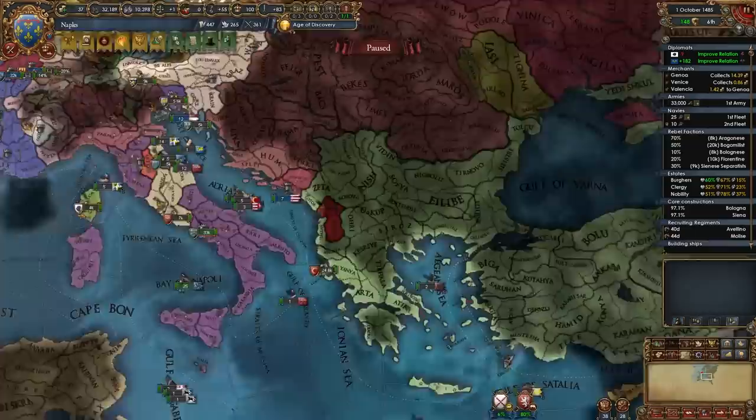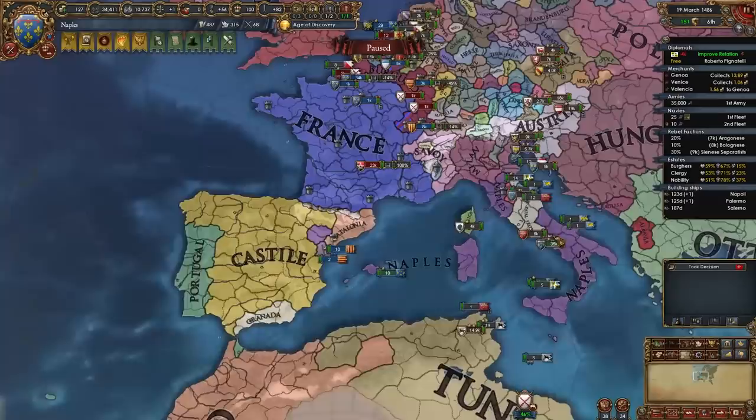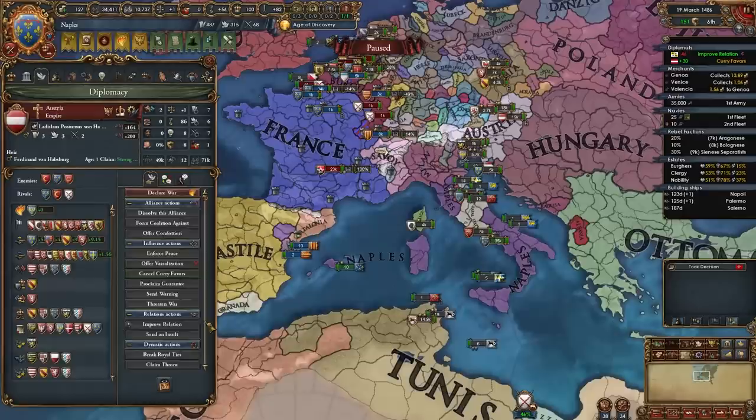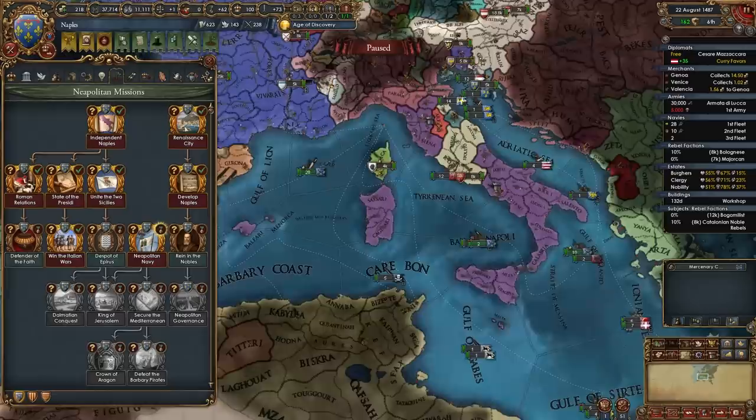At this point I can see that Austria is allied to Castile, and I do want to fight Castile — France would help me. The reason is of course to get Valencia's cores back. Let's check the favors with Austria — I have 30, so I'm going to spend favors with them to make them break their alliance with Castile, so I can go ahead and declare on Castile with the help of France. Once you get 20 galleys, you will also be able to take the mission 'Neapolitan Navy', which gives us permaclaims on certain areas.